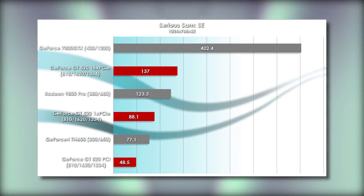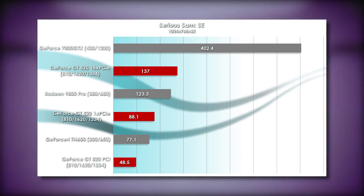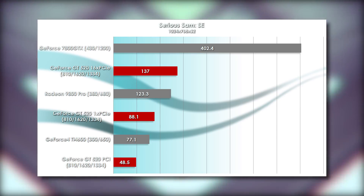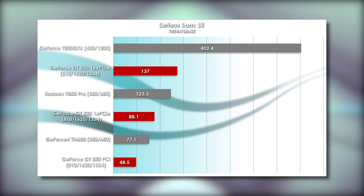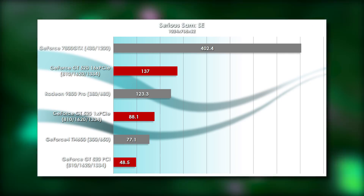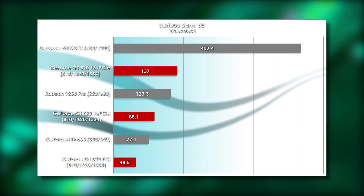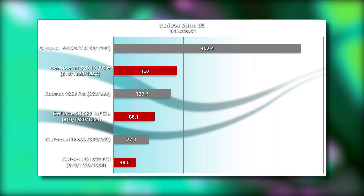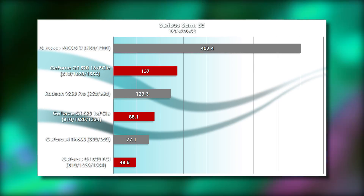In Serious Sam: The Second Encounter, we see a more even distribution of the GT 520s across the chart, with the top one beating the 9800 Pro. They're still light years away from the 7800 GTX, though, which is starting to feel like it doesn't belong with this bunch. The 1x PCI Express card loses about 36% performance, whereas the PCI card loses 45% off of that.